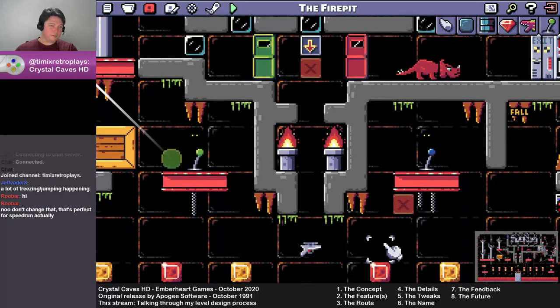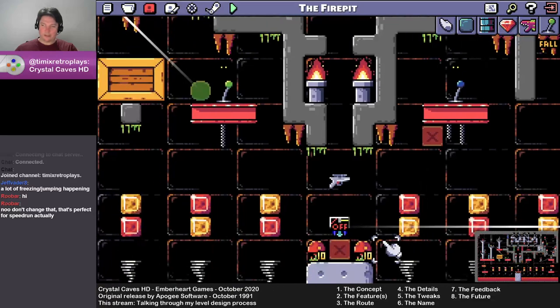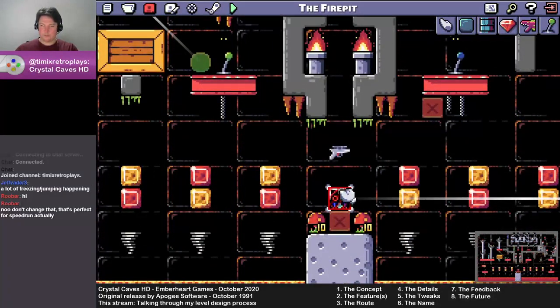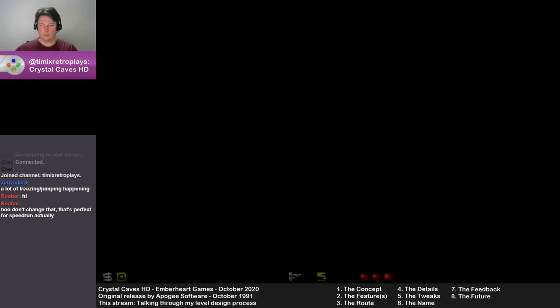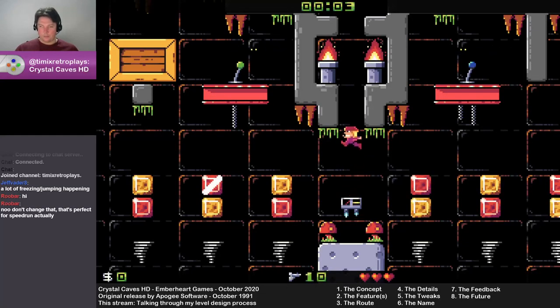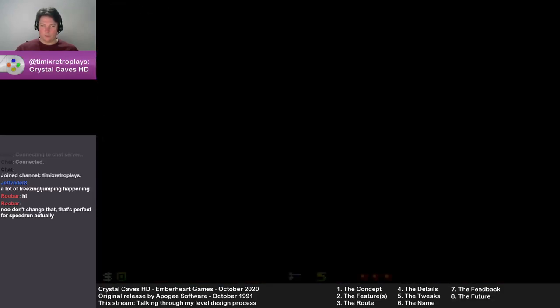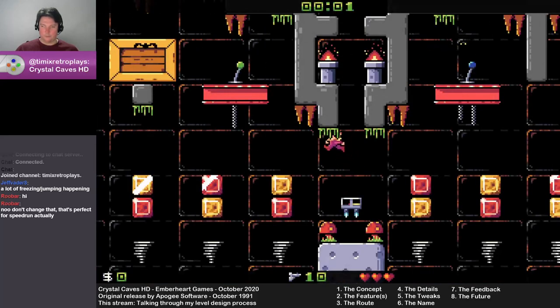The Fire Pit level was interesting because it started more with the features rather than the concept. The feature was that the developer actually posted a gif one day in the Discord server for this game — these little tornadoes draw you in and kill you on touch, or if you jump past them you end up falling into lava sort of thing.